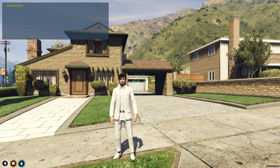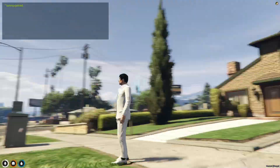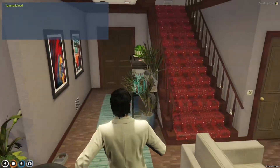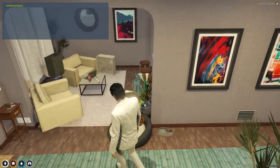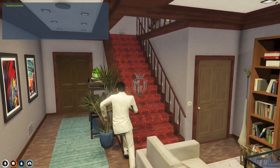You can use it with any framework because it's an MLO. In this house pack you will get to see the Mirror Park house MLOs. As you can see, these are the interiors you will get to see in all of these houses, including upstairs as well.